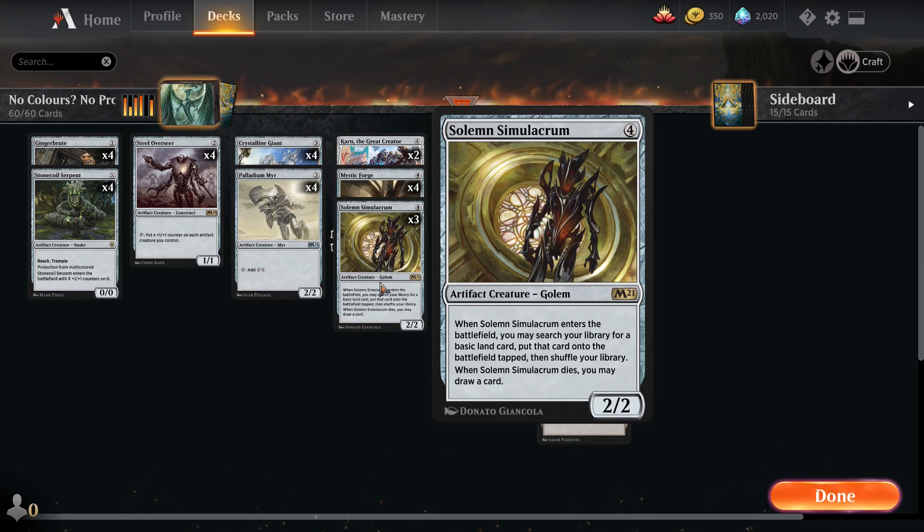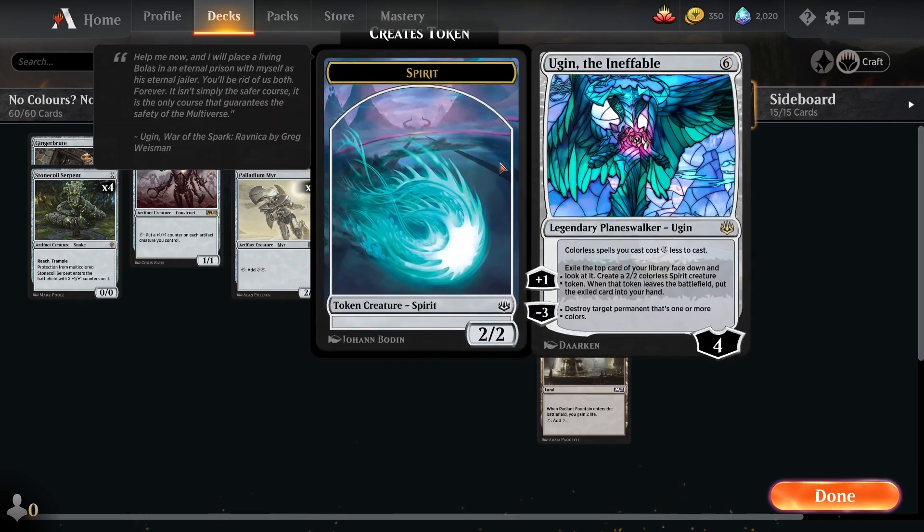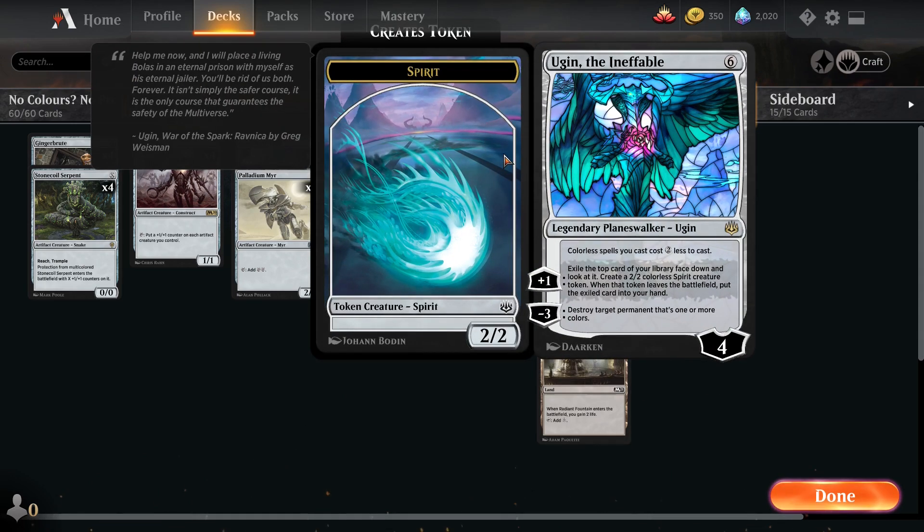It's a really solid card. For our end games we're running two different Ugins. First is Ugin the Ineffable from War of the Spark - colorless spells cost two less to cast. You can exile the top card and it becomes a colorless spirit creature token, and when it dies you get the card back to your hand. Its negative three ability destroys target permanent with one or more colors - so pretty much destroys anything that's not a colorless spell.